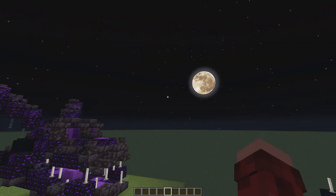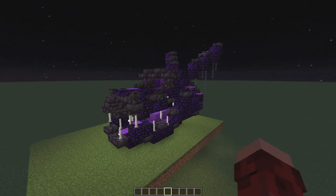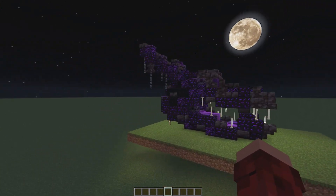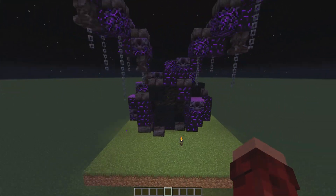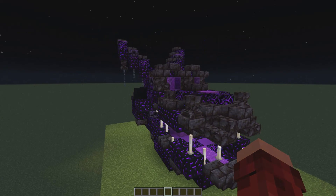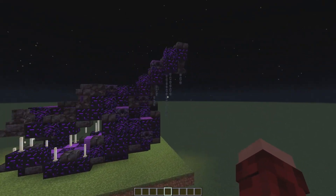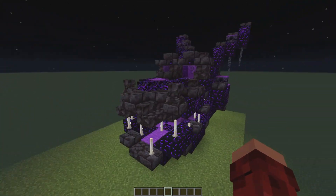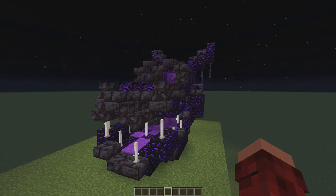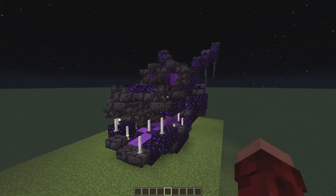Hey guys, it's me, Skunk Monkey. I decided to record this clip myself instead of having Mumbo do it. This is the head that Hava designed. Unfortunately, I won't be able to use it until 1.16, but this thing is gorgeous. I don't know how she did it, but wow, that looks amazing. I love the chains sitting there. This is absolutely beautiful. Well done, Hava. I'm going to send it back to Lands of Zankar and Mumbo, and he's going to go over the rest of the dragon heads.